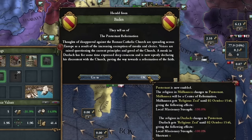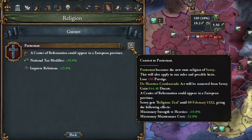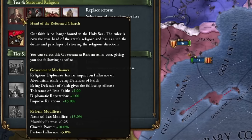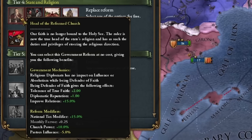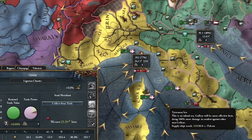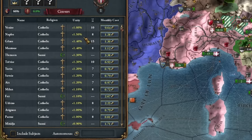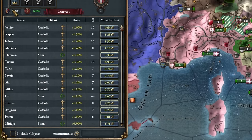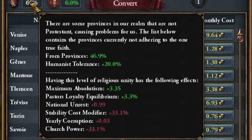The Protestant Reformation is happening and I'm actually planning to convert to Protestantism. It's a strong religion right now and will be even better for us, especially when we get further reputation and diplomatic reputation improvements at the fourth reform level. Fixing the trade capital mistake immediately improved our market shares. I'll start converting my country, beginning with the provinces that give me the most religious unity to minimize production penalties.